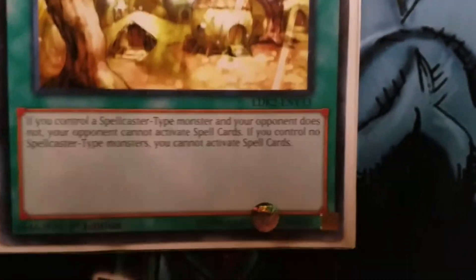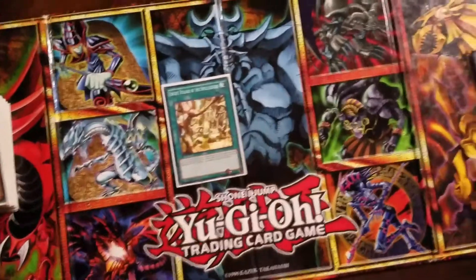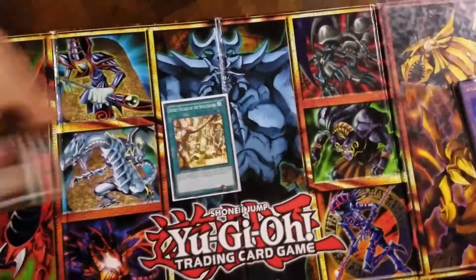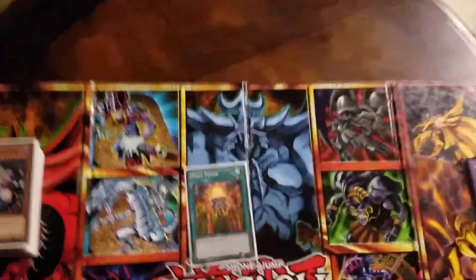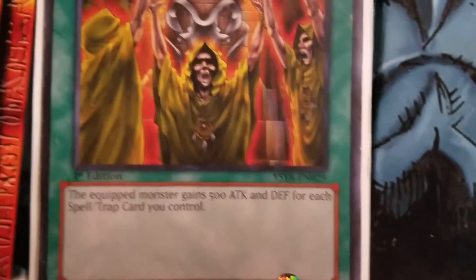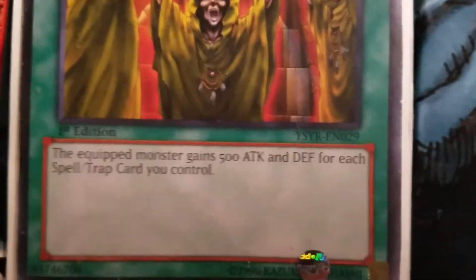One Secret Village of the Spellcasters. As long as you control a spellcaster type monster and your opponent doesn't, you have the advantage to activate spell cards and your opponent can't, as long as they do not control a spellcaster type monster. I run one Mage Power — the monster equipped with this gains 500 for each spell or trap card you have on your side of the field. It's basically a power boost.